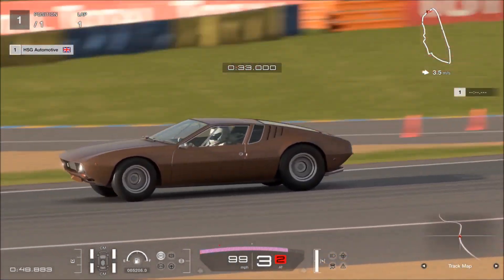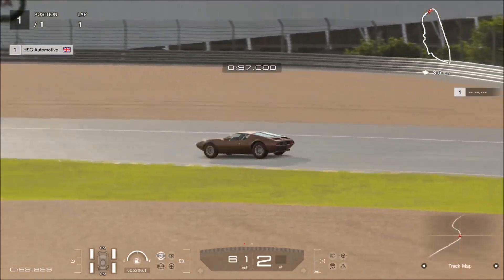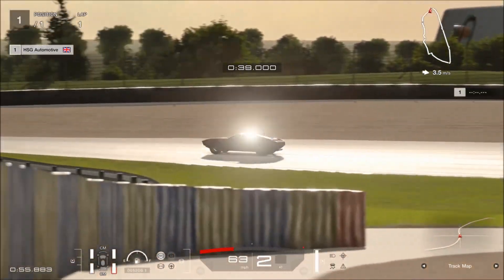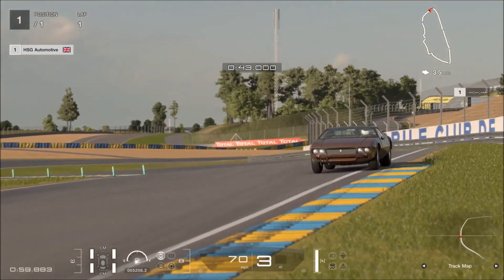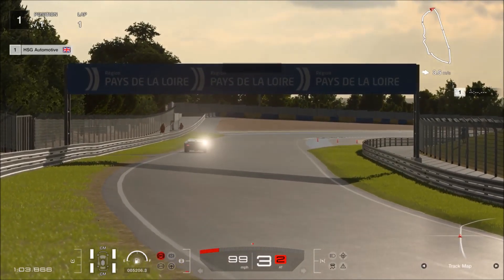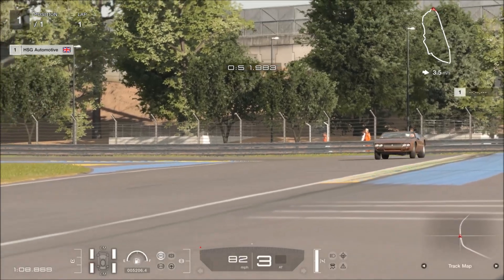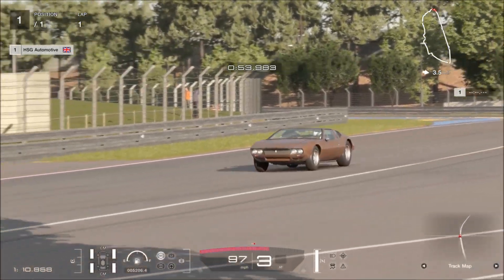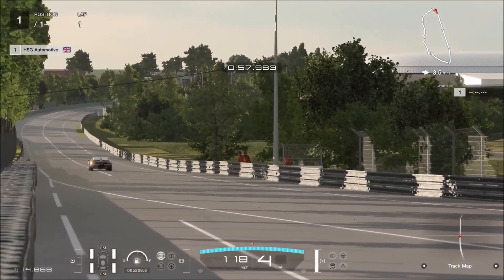The vehicle in question is the 1969 De Tomaso Mangusta. Mangusta is of course the Italian name for a mongoose, a creature which can kill snakes including cobras — you do the math there. In the game though, I'm not so sure about the killing cobras part, because this car is already known for being a little bit challenging to drive, at least in its stock form.